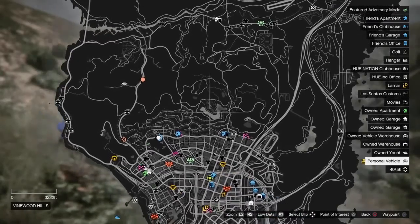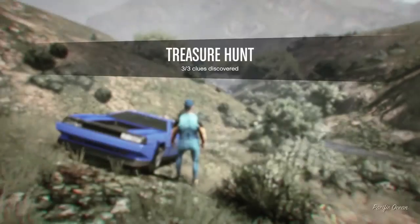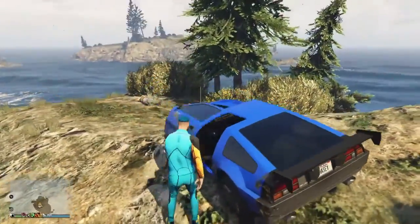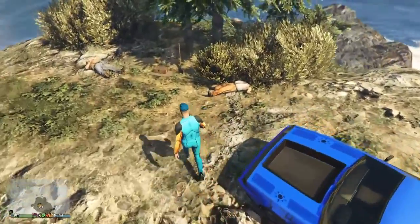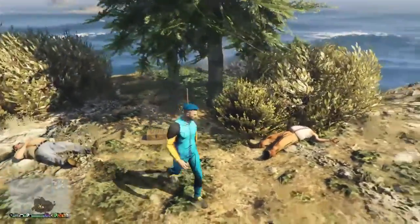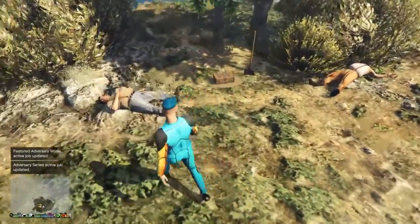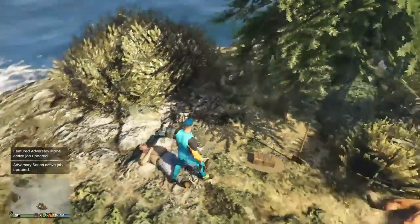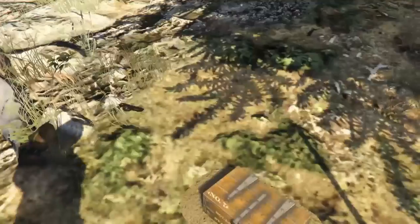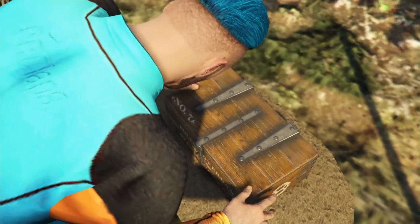My reward is on this little island out here. When you get to the final treasure location, there are going to be two dead hillbillies with a shovel — I think they both killed each other fighting over it. When you open up the chest, you get the Double Action Golden Revolver.